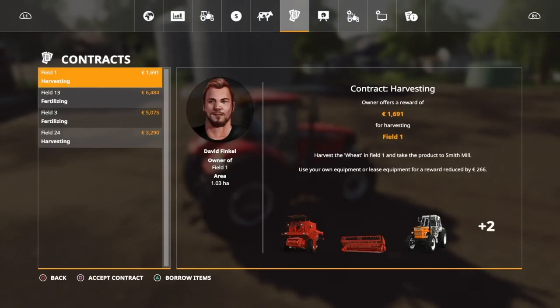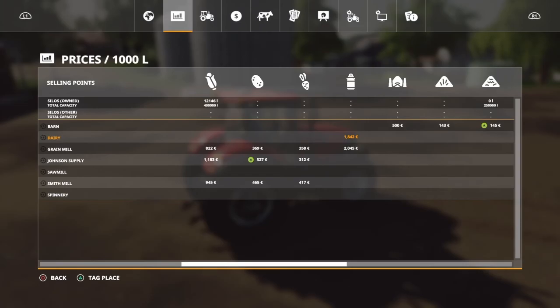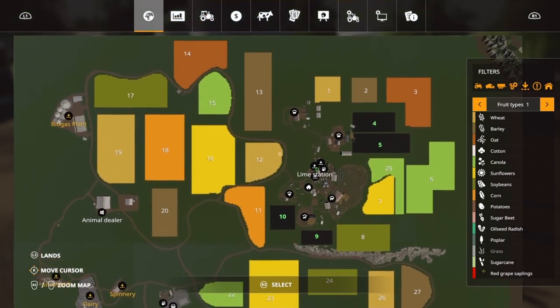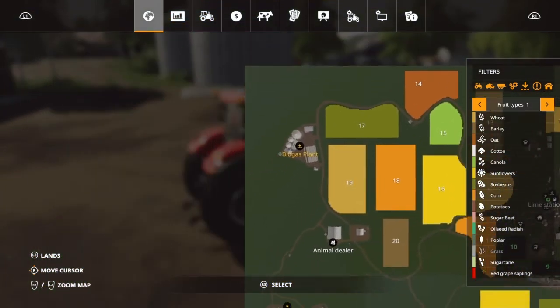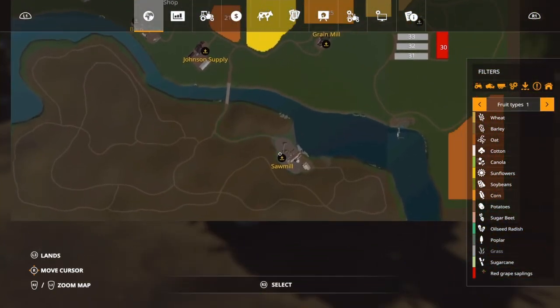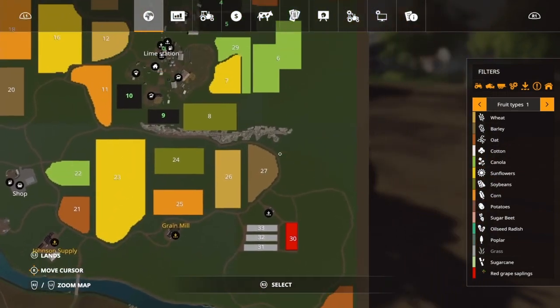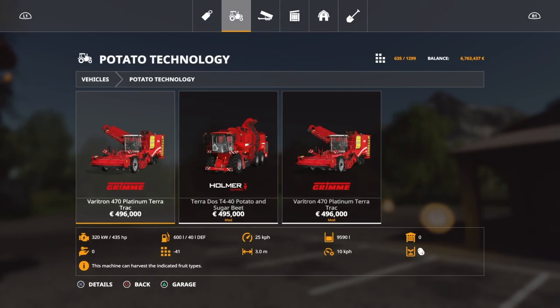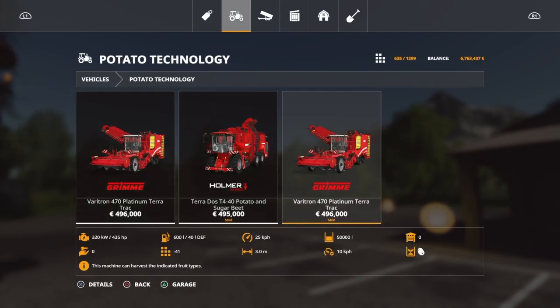We'll have a little drive around the map. I'm gonna go out of the farm and over to the sell points, maybe into the sawmill, and all the way around. Also, I forgot to tell you that we got some new potato harvesters under vehicles and potato technology. This in-game one holds 9,590 liters, but we got a modded one which holds 50,000 liters.